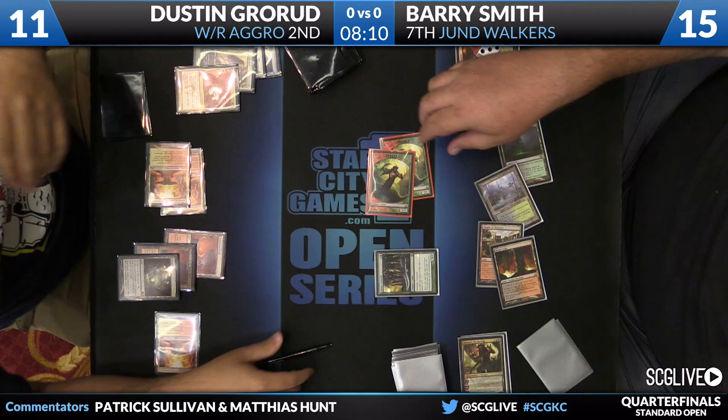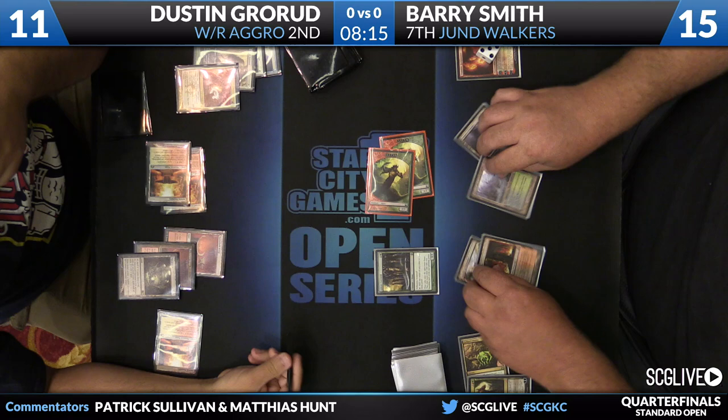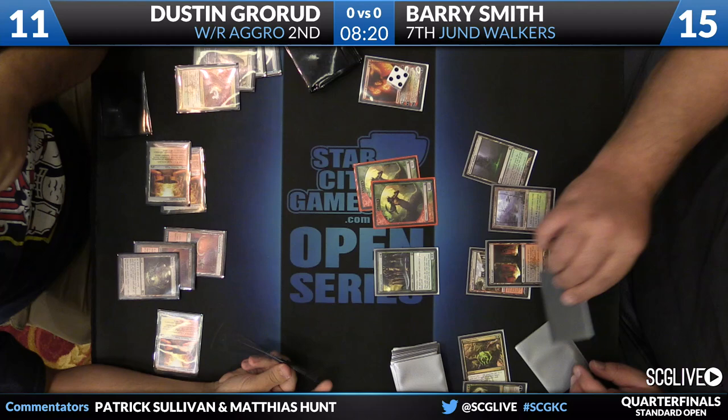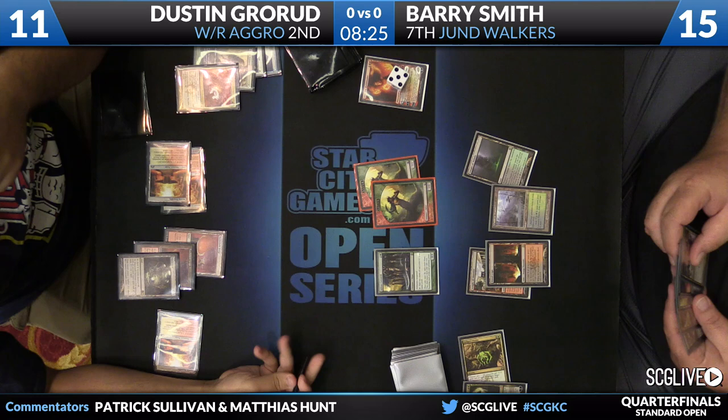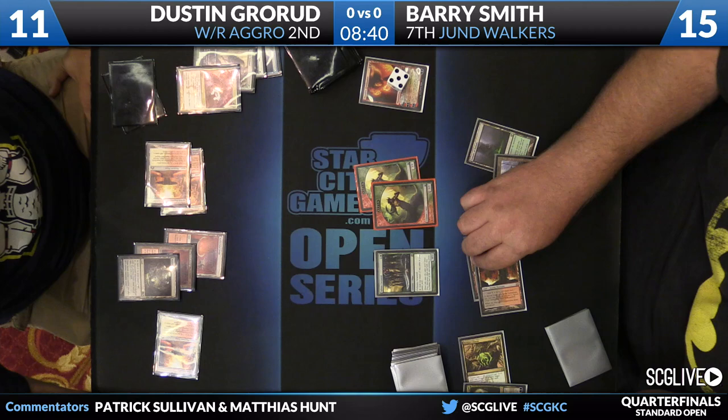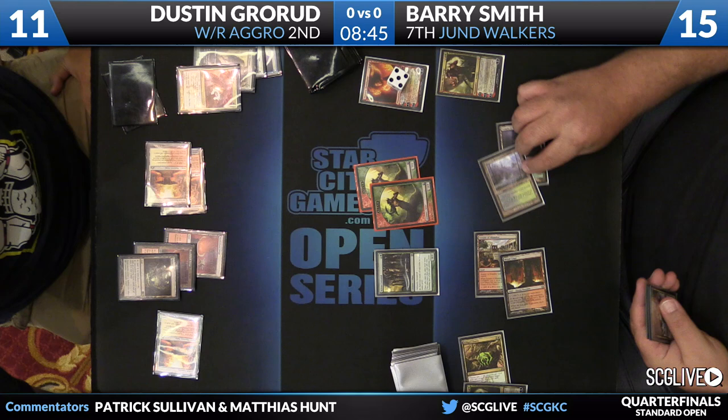He was talking about the matchup and said it's not good, but he can still just Monoblack him. In the matchup where black-white gets the advantage — there are games where things break down really early for both players. But the ones where both players get their card-draw engines going, that's where black-white midrange really shines, because they'll draw cards like Revoke Existence, Banishing Light, or ways to knock the other guy's Underworld Connections off the table. They're not just solely playing off the top of their deck. Whereas once you resolve Connections against Monoblack, that connection is there for the whole game.